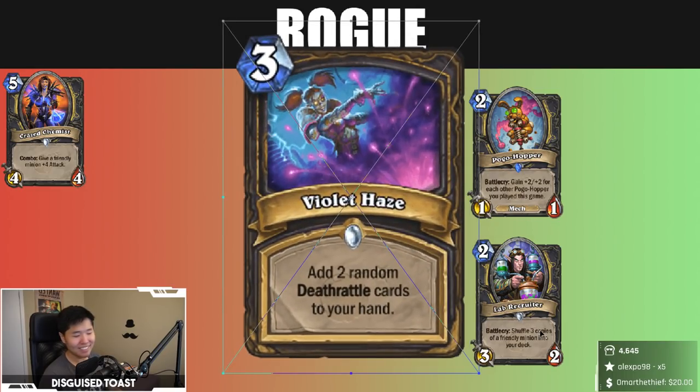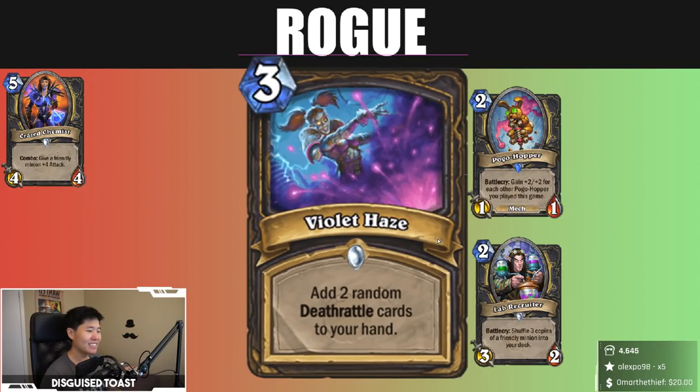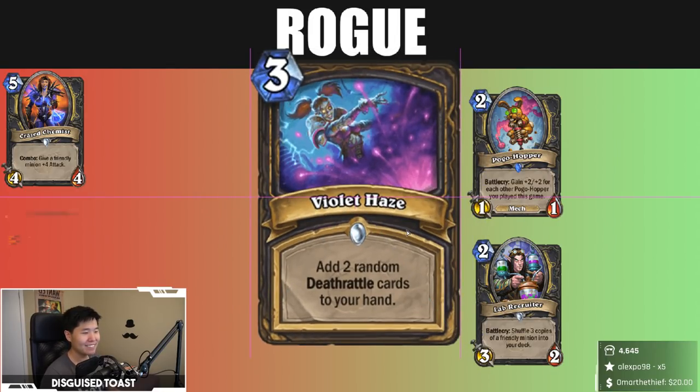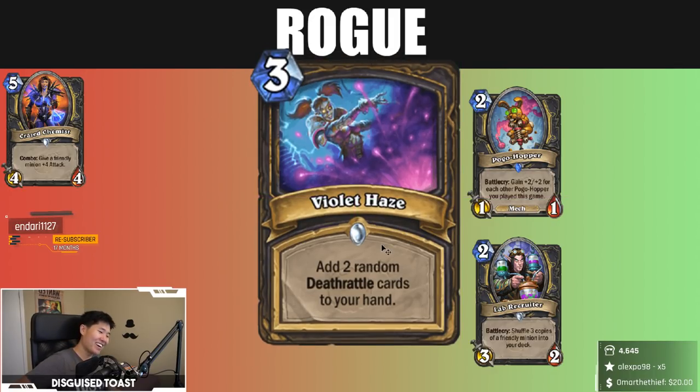We're pretty aggressive with bans, and it's always the same story. Violet Haze — three mana, add two random Deathrattle cards to your hand. It's like Arcane Intellect but with random Deathrattles instead.